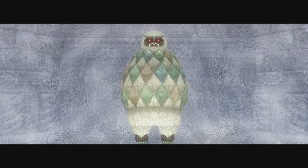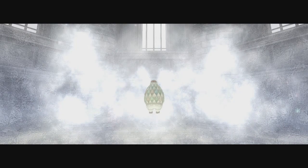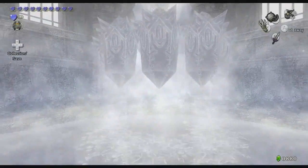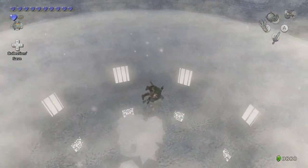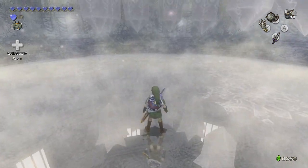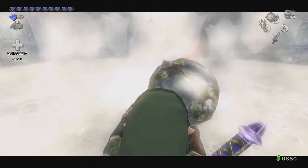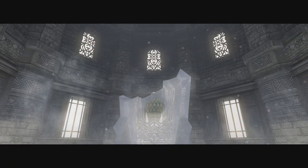All right, phase two. Wiggle, wiggle, wiggle, wiggle. Get ready for the actual hard part. Just gonna throw this up, break a couple of those, and then just run. Find the opening, roll away, and then just hit it. Then you gotta repeat this two more times.